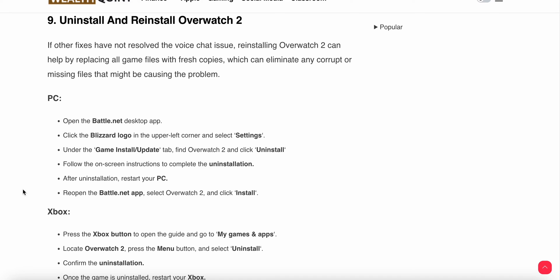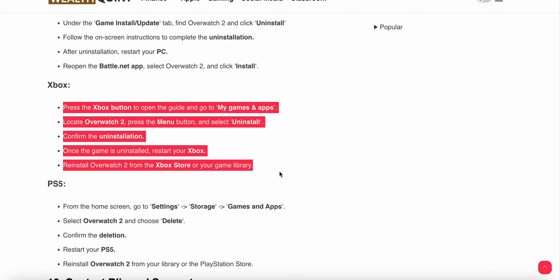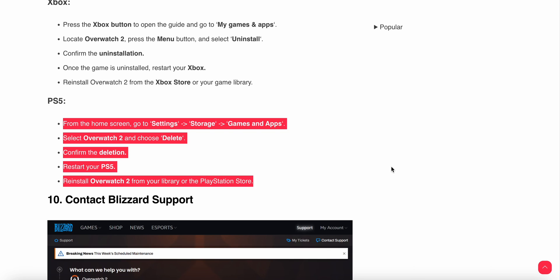The ninth step is to reinstall Overwatch 2 if other fixes have not resolved the voice chat issue. Reinstalling replaces game files with fresh copies, which can eliminate any corrupted or missing files causing the problem. On PC, open Battle.net, click the Blizzard logo in the upper left corner, select Settings, find Overwatch 2 under Game Install/Update, click Uninstall, and follow the on-screen instructions. After uninstalling, restart, reopen Battle.net, select Overwatch 2, and reinstall it. Xbox and PS5 users should follow their respective platform steps.